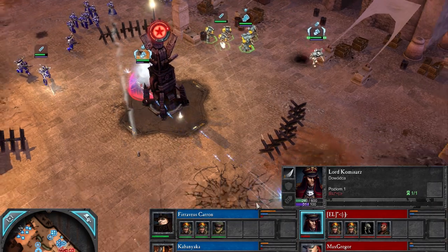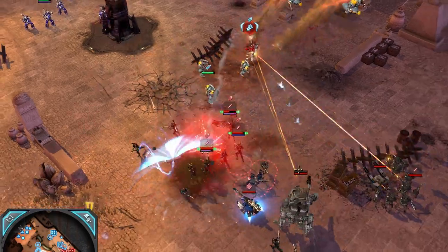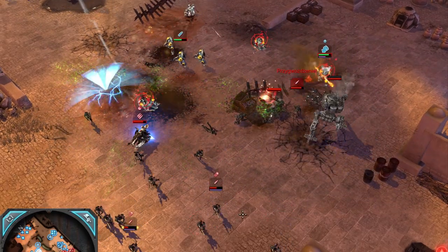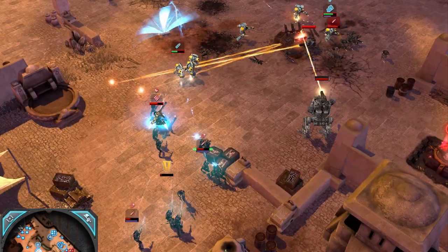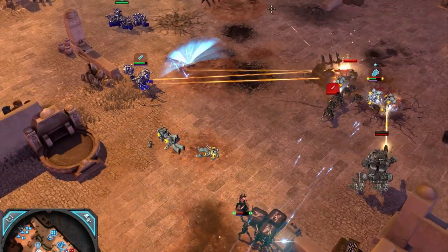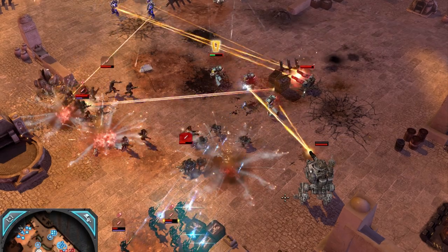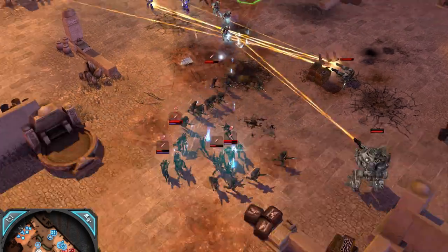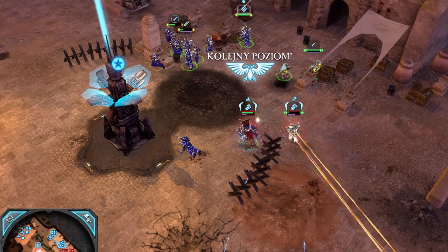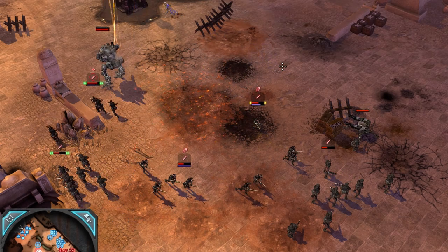Global resources have different names for different factions but they work the same. You get RED for killing units and for losing units — the difference is that for killing you get 100% and for losing units you get only 75%. The only exception are the Orks: they get plus 15 RED all the time, but unlike others their units use RED instead of energy. RED is used for global abilities; all of them require RED but sometimes you also need other resources like requisition, population, or energy. Population limits your army size — it's always the same, all units require it and most buildings too.